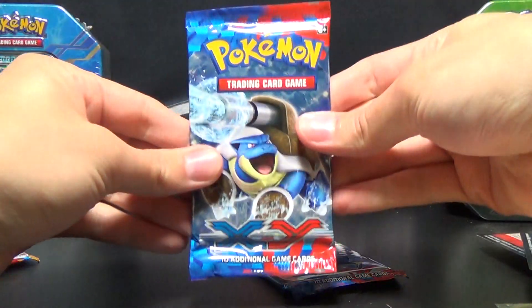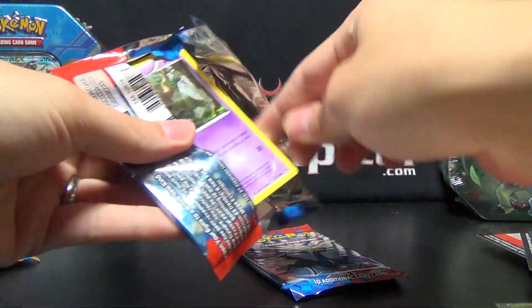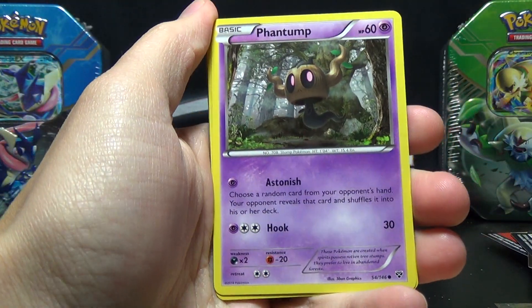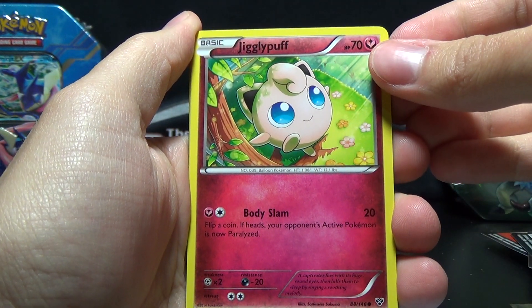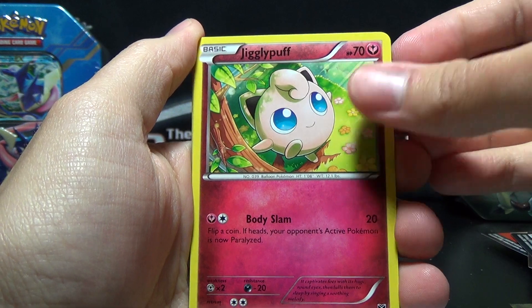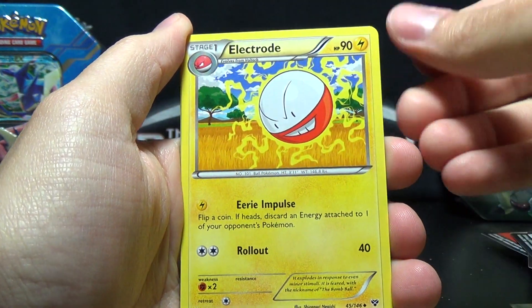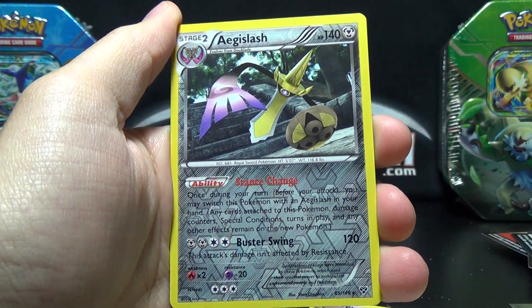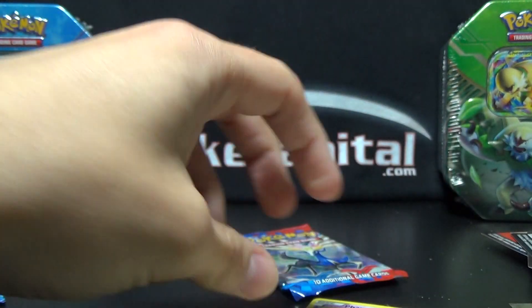On to the two packs of XY, hoping to find Mega Blastoise EX right there - I think he's the most valuable card in the set right now, as of when recording this, being June 25th I believe is the record date. We've got Phantump, Sylveon, Clefairy, Sandile, Electrode, Doublade, Hard Charm, Reverse Holo Aegislash, and our rare is a Tauros - Tauros, who doesn't really say Tauros at all, he just grunts and makes bull noises.